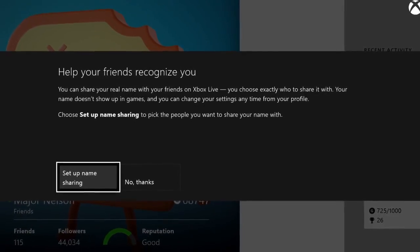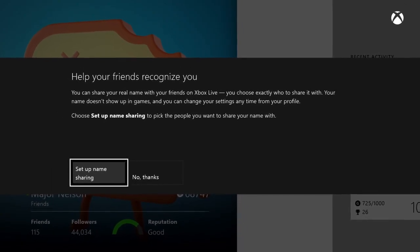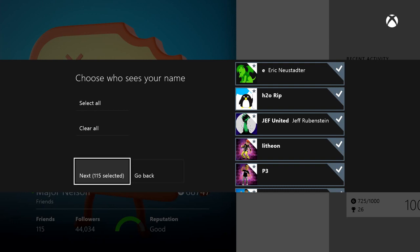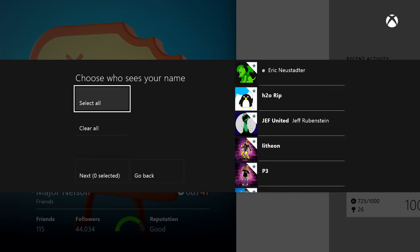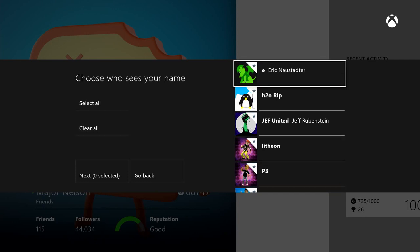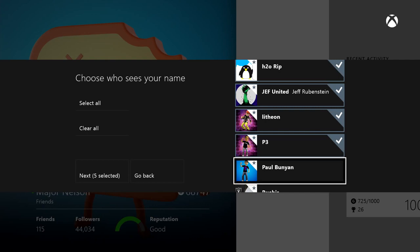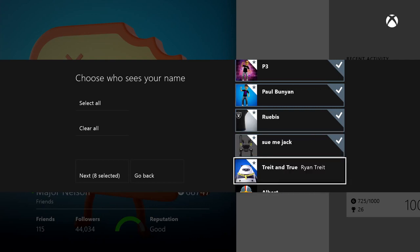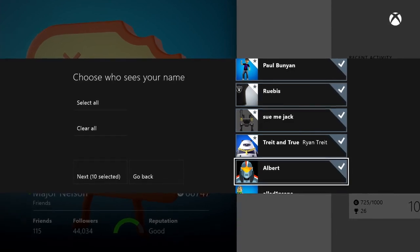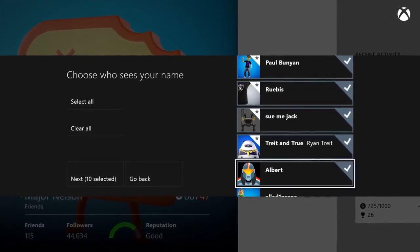The first time you launch the friends app after the June update, it will ask if you want to enable real name sharing. If you say you don't, then everyone will always know you by your gamer tag only — so in my case, Major Nelson. If you say that you do, we will then ask you for which of your friends you want to enable real names for. You can simply select all of your friends, or you can select them individually one by one if you want more control over who's seeing your real name. So people can see my real name — Larry Herb — for either everybody, a few people, or nobody, and it's my choice.